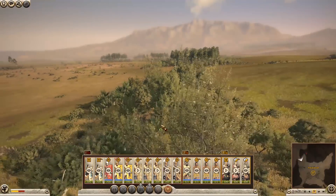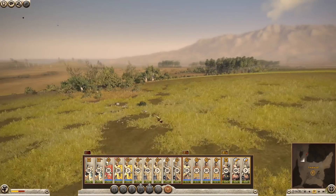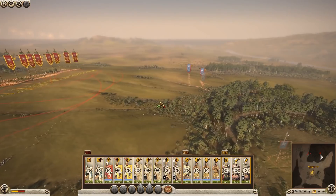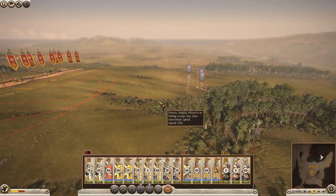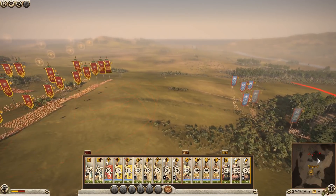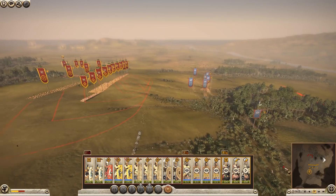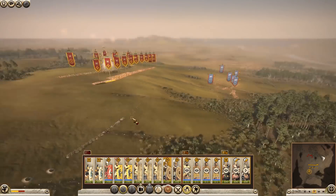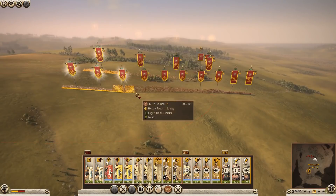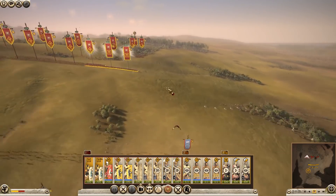They've put barricades and rocks down on the left flank as well. I was expecting an easy street battle and they sallied out and put traps down — well played, AI, did not expect this. Battles can take a long time in this mod. They're all coming from that forest — I think they are. What I'll do is stretch my two lines out and try a little envelopment tactic here.